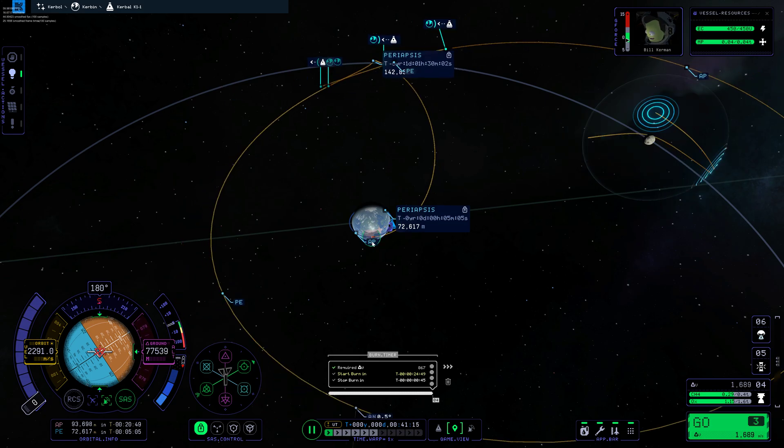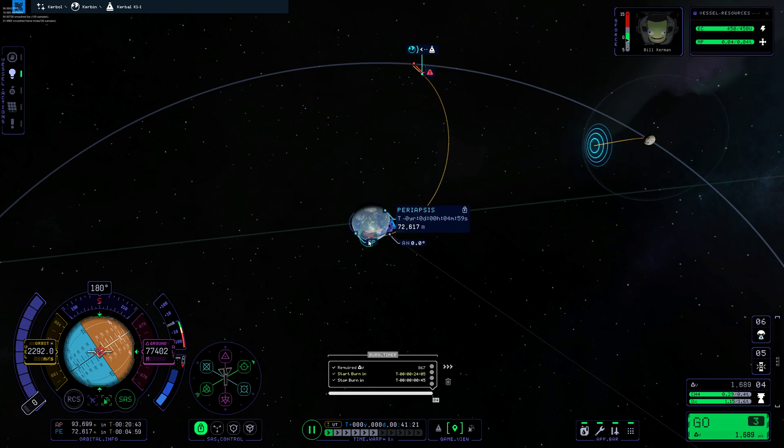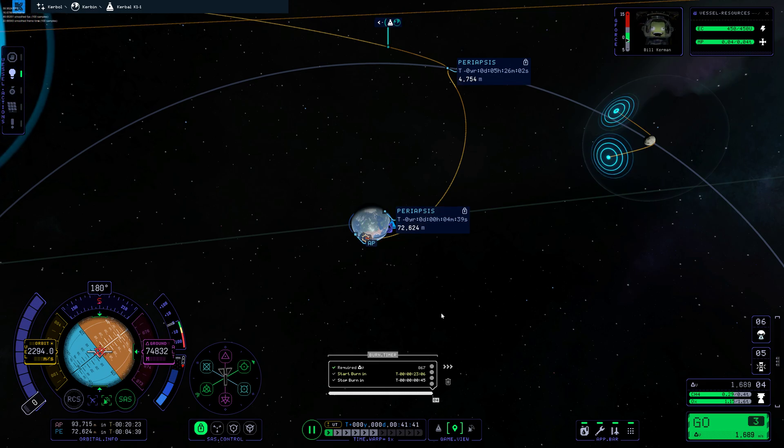Now I can see with the persistent path up there what it's gonna be like, and just kind of fiddle with it to try to get a really good approach — I'm gonna come in super hot right there. We'll see if we can do this. I like that. And if you notice down here, the stop burn timer has already popped up, so I know what my stop burn is.